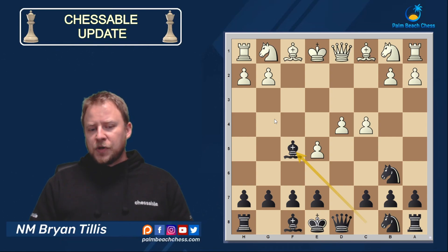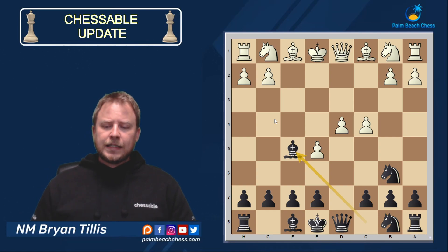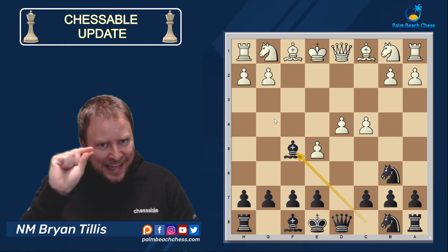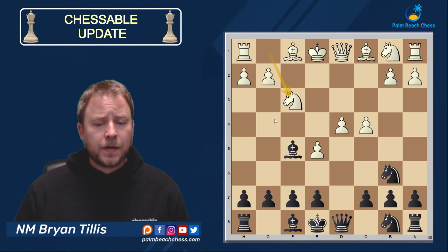Whether it be Bishop e3 or Knight c3, we're going to get the main line we're taking a look at. The only line that I feel can consistently pose practical problems for Black and gives White that nagging first-move edge is move 7 Knight f3. We're going to start there.